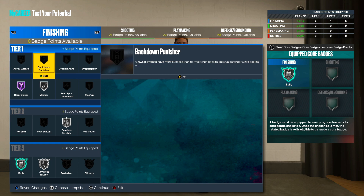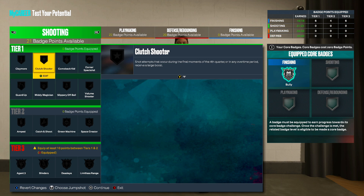That badge layout is crazy — that is insane. I'm a point guard, 6'4". Moving on to the shooting category — we get 21 badge points available.